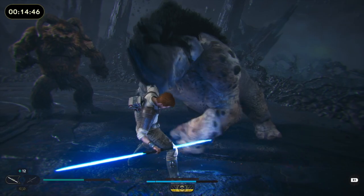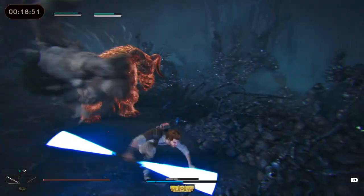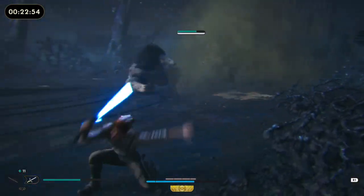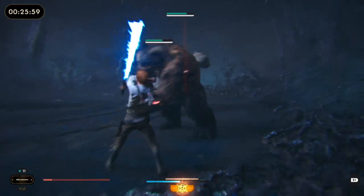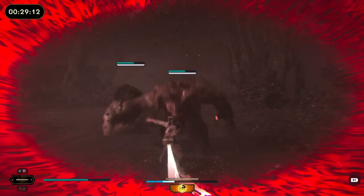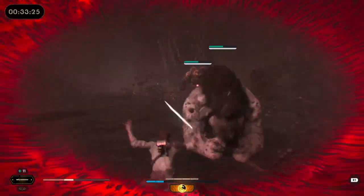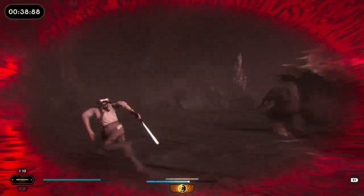Then I switched to double-bladed and tried to hit these guys at the same time with a force throw. I get in a ton of trouble, but I'm able to escape. I switch back to crossguard and get in a big swing on the second attacker. I get in trouble again, but then I'm able to trigger force slow, and I get in a series of attacks that takes both of these guys down to about 75% health. I've used some stims, but this is a decent start to this fight.